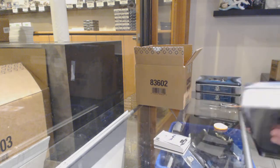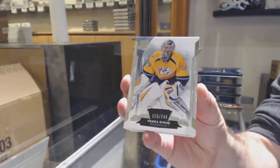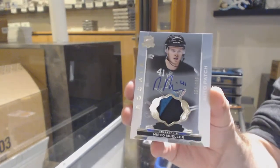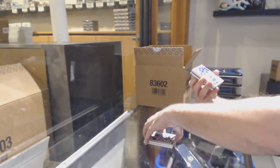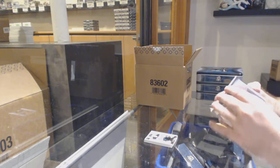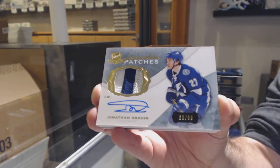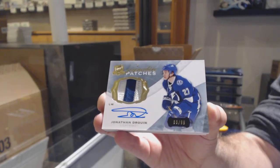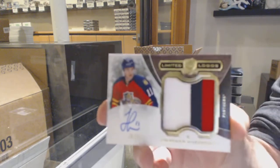Or could that maybe get fixed by JT? 249, Pekka Rinne for the Preds. For the San Jose Sharks, Miracle Mueller, 249. For the Tampa Bay Lightning, number 99, Signature Patches — this was rookie year for him too, right? Jonathan Drouin, Tampa Bay Lightning. Next Thursday, yes. For the Florida Panthers, Limited Logos Patch Auto to 50, Jonathan Huberdeau.